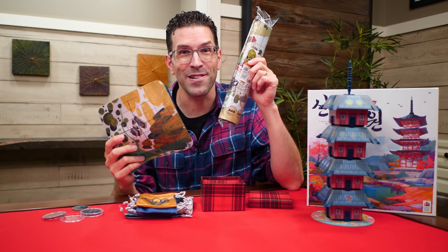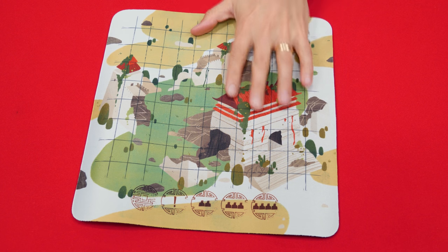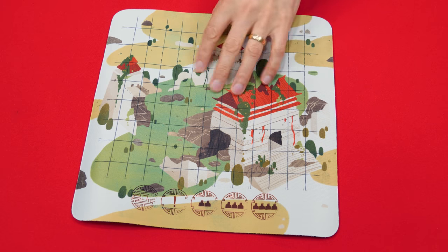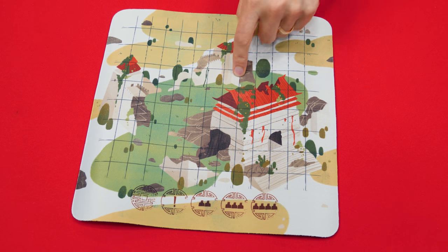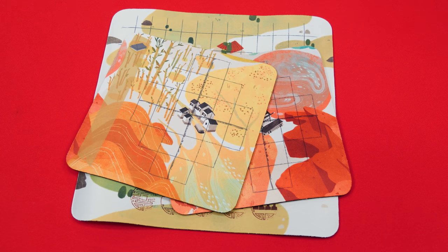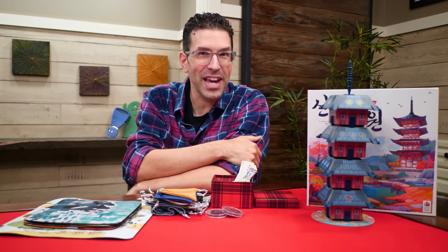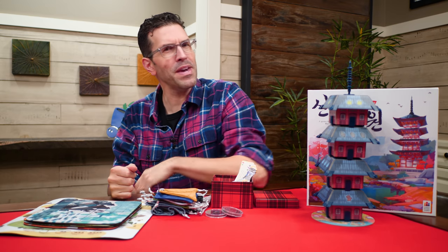I'm glad to see mats for Dragon Castle at the store. Like Terra Mystica, this is two different sets as well. First is the central board, which comes on its own and replaces the main board that comes in the game. Then as a separate set you can pick up a collection of matching player mats, one in each player color. If you're not familiar with Dragon Castle, we have a tutorial video for that — it's one you might have missed from 2017 and I think it's one worth being aware of.